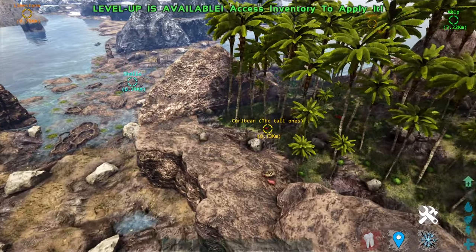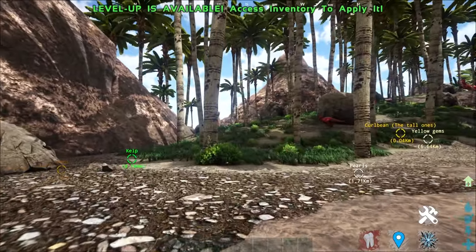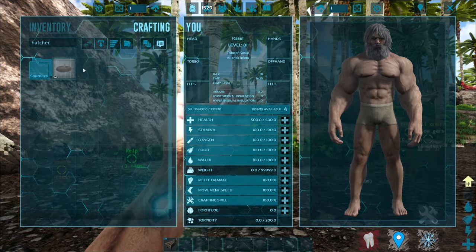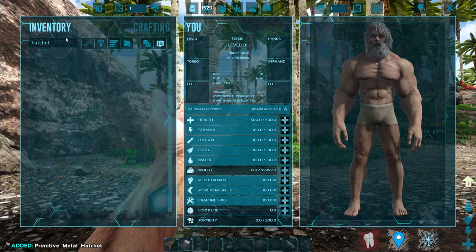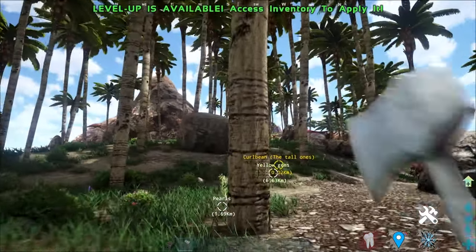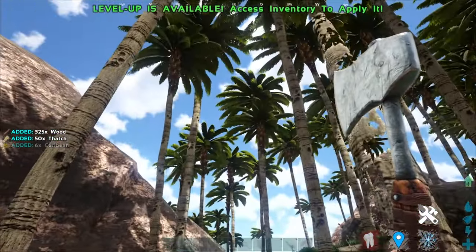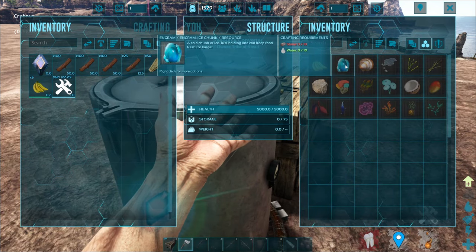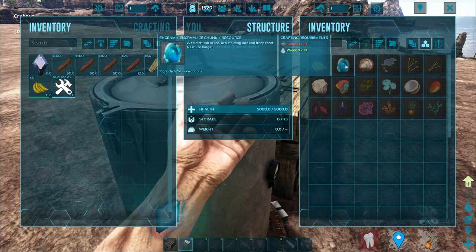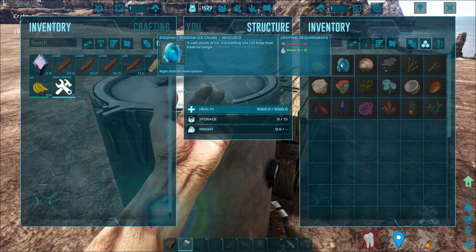As I'm hitting this tree, every time I hit it I have a chance to pick up the curl beans. Next up is the ice chunk. While holding it in your inventory, it can actually reduce the speed of your food decay. To make it, you just need 10 stones to convert to water. But if you want to find it in the wild, it's out here in the cold area. The ore nodes are literally on this piece of thing here.